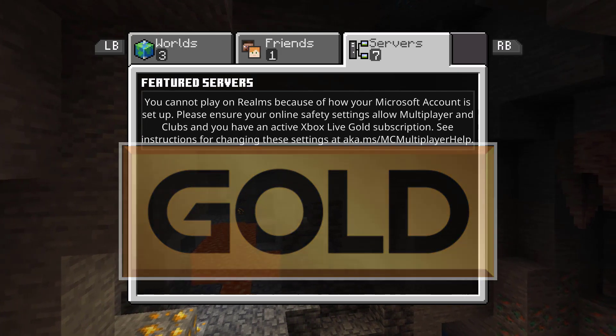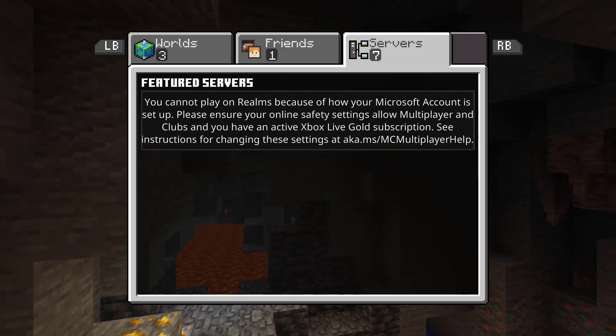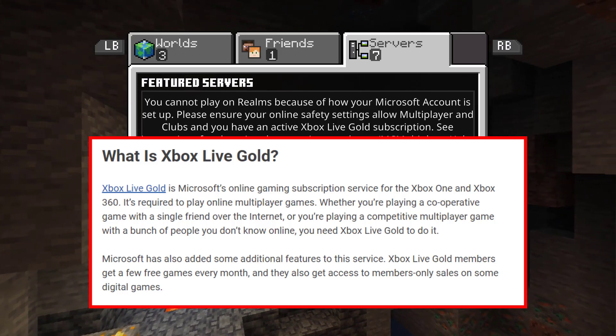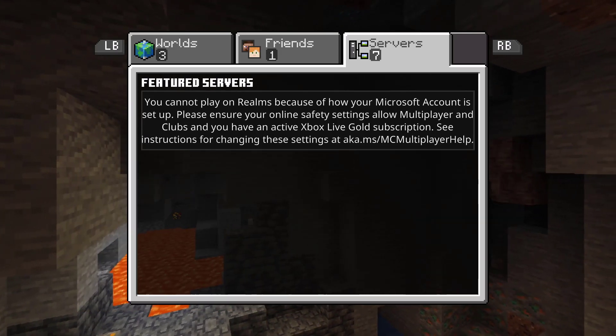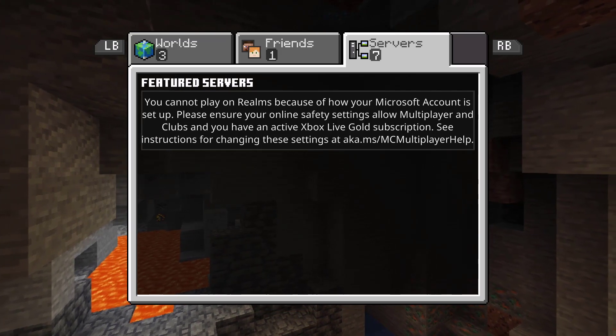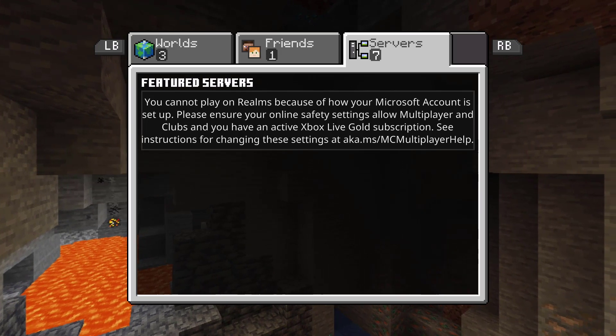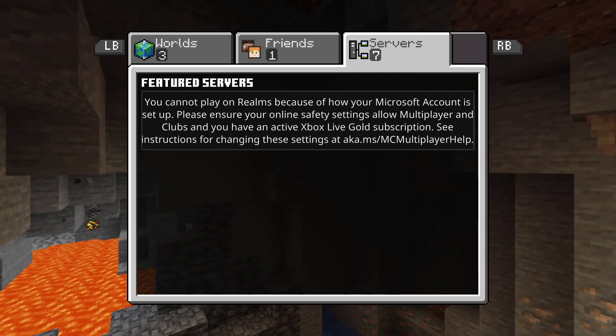Firstly, check if you have an Xbox Gold subscription. If you're on Xbox, certain paid games like Minecraft and Call of Duty require a subscription called Gold, which is basically around 5 to 10 dollars per month. This will allow you to play multiplayer. Free games like Fortnite do not require Xbox Gold.